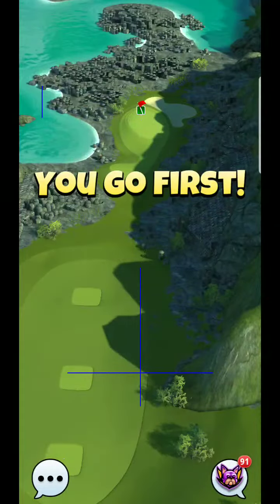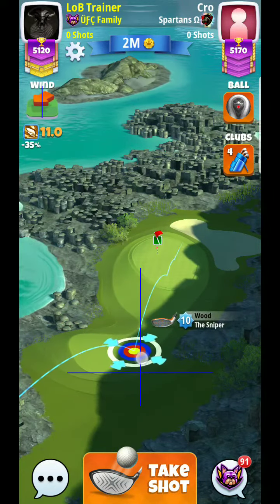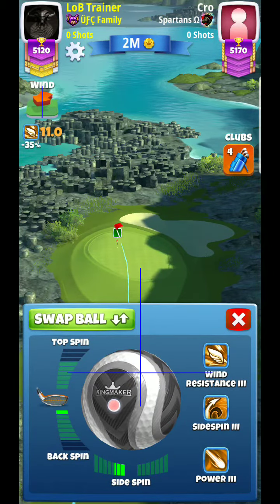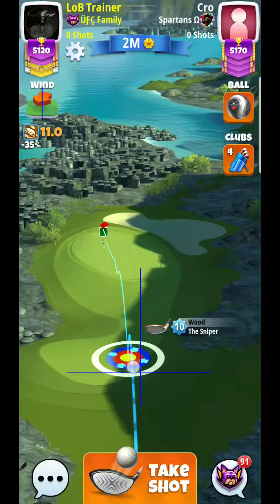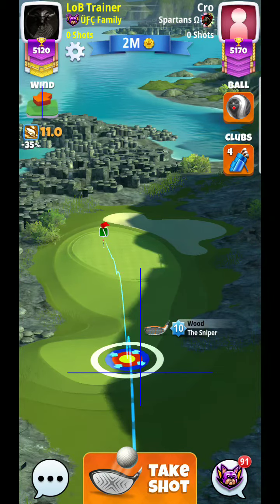Alright, hey guys, here we are back for hole number two. Let's take a look at this one with a free-to-play ball — the Kingmaker — so it is going to change the wind effect a little bit. You'll see what I'm trying to do: still trying to keep this ball guide going through the hole. You've got to keep in mind that it's going to collapse down a bit.